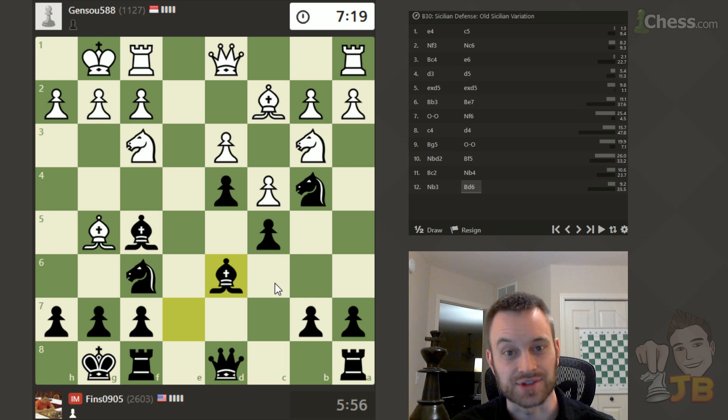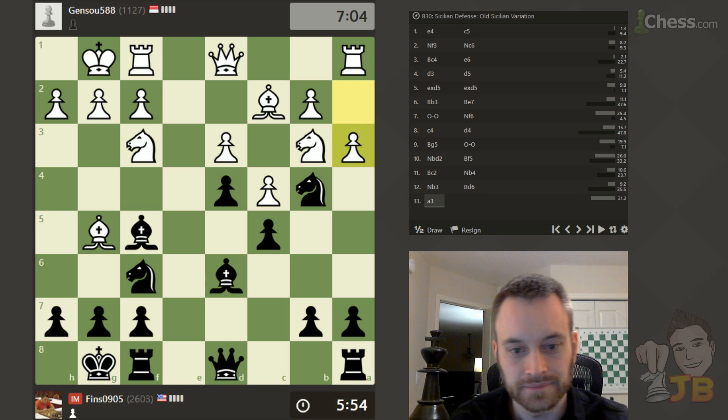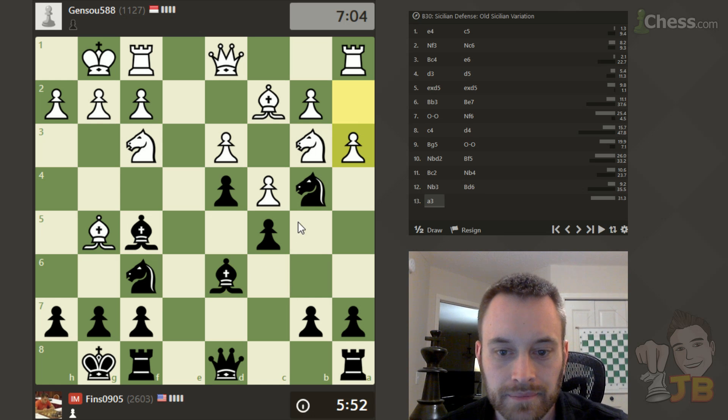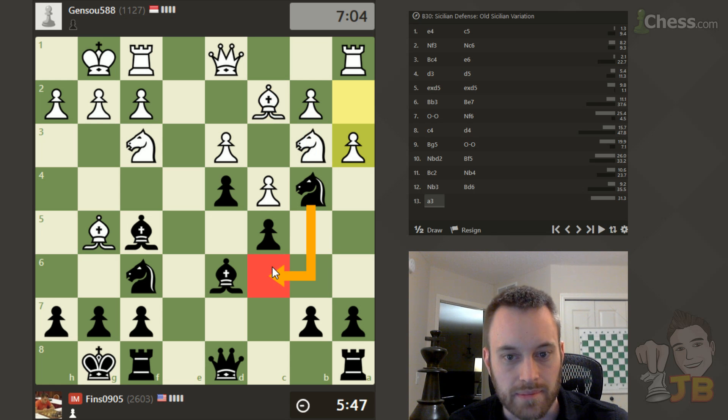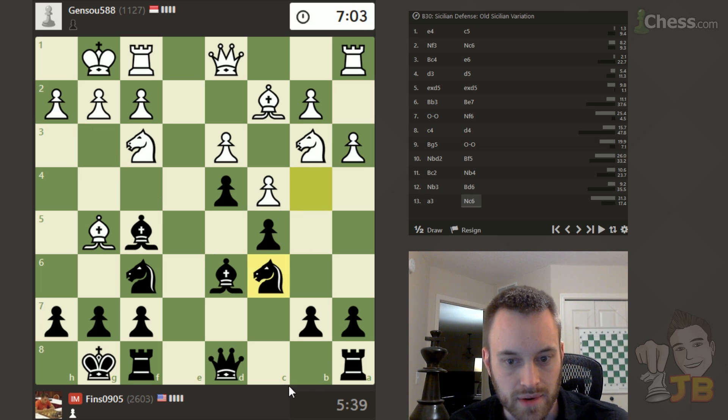Jensu said in the chat, 'so high' — I think referring to my rating, presumably. I'm just going to tell him hello and good luck. A3 — yeah, I don't really feel like I've gained much if I trade the Knight for the Bishop, so I think I'm just going to drop back to C6. I should also be aware if Bishop takes H2 is a possible idea, but I don't see it really leading to much at the moment, so yeah, let's just drop back.